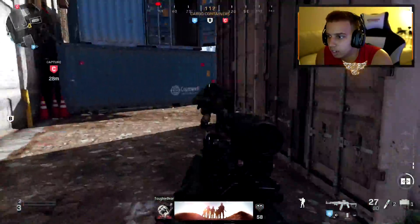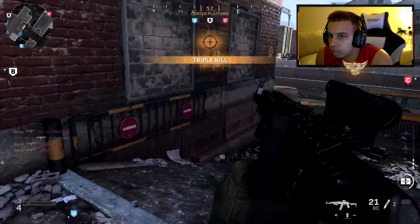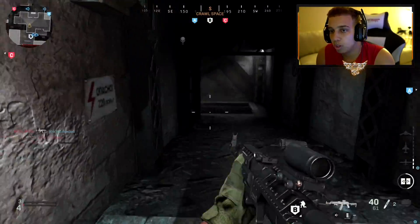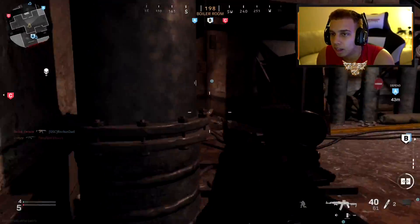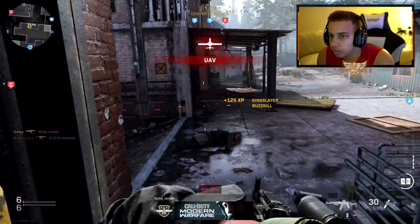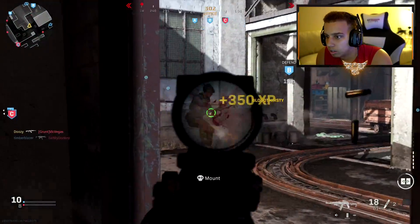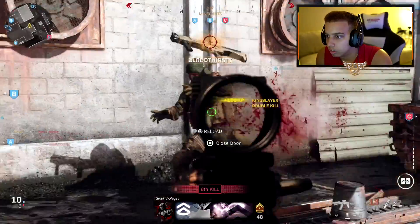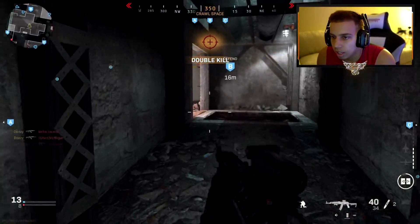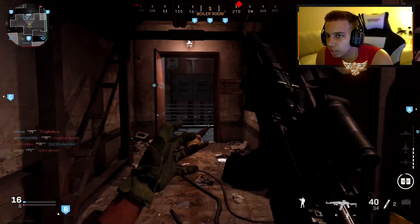So today we're rocking the AK — this is the AK Steel Curtain. It's a variant you get from unlocking the mission challenges. Really good. Got a UAV — six kills. I actually love Gunrunner Dom. A lot of people are complaining about me only playing Ground War, so I figure I'll switch it up for you guys, or at least try to.